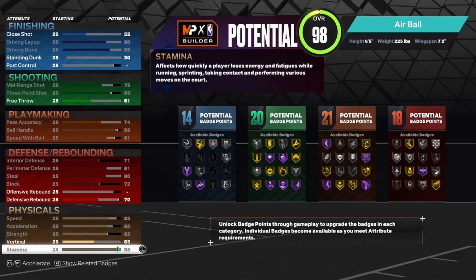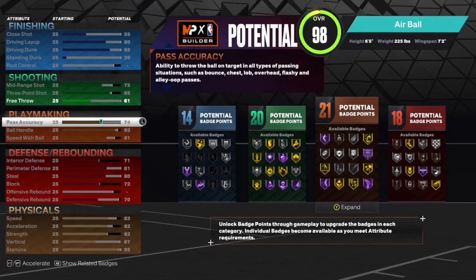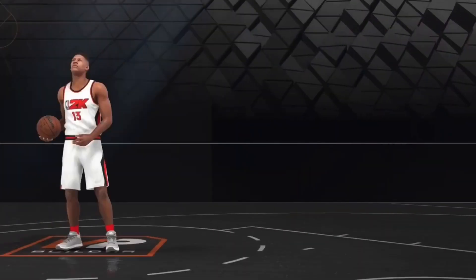Put the strength up to an 82, and I'm going to put the remaining points into stamina, vertical, and then the last attribute into free throw. So the build is 14 finishing, 20 shooting, 21 playmaking, and 18 defensive badges — that's a total of 73 badges on this build, a really solid badge spread.